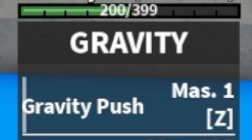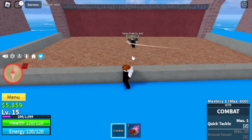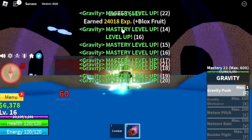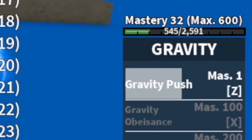You can use your left clicks plus your Gravity Push. Left clicks and Gravity Push — repeat until you defeat him. This strategy is really fast if you want to grind Masteries.